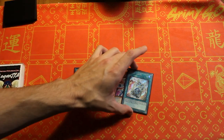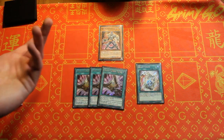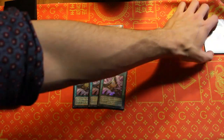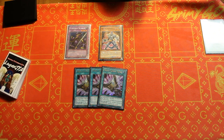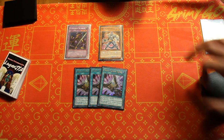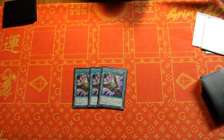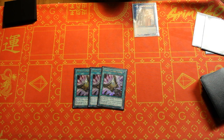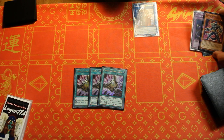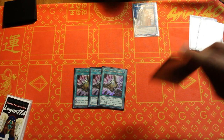Starting the full combo: normal summon Goki Suprex, then pay a thousand life points to activate Ready Fusion, special summoning Carbonala the Warrior from the extra deck. That gives us two warriors on the field. We link these two off to summon E-Sold in the extra monster zone. The most important step here is that we want to chain block our E-Sold — Goki Suprex effect chain link two, E-Sold effect chain link one. Off Suprex we add Goki Head Bat, and off E-Sold we search any other Goki name.